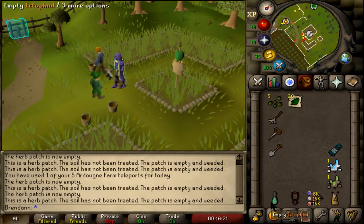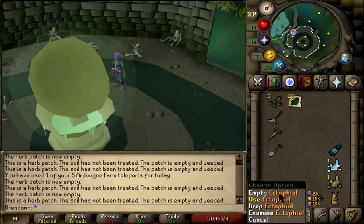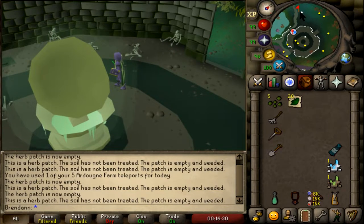To get to Canifis, use your Ectophial. Make sure when you get here, you wait for your Ectophial to be refilled. Then run West.